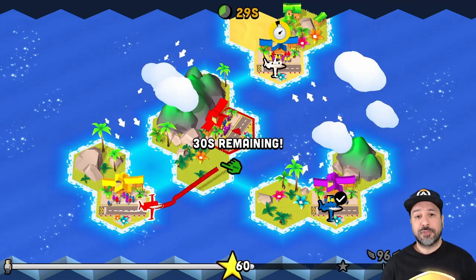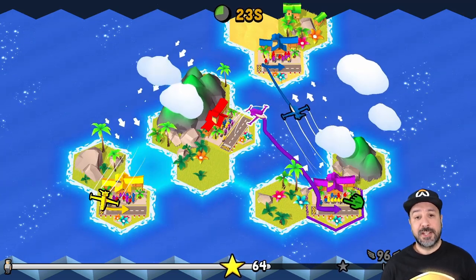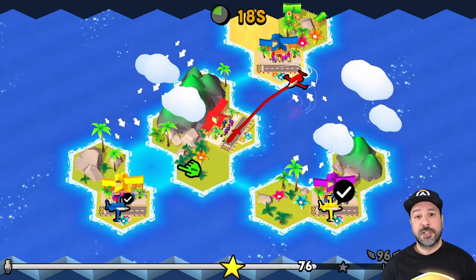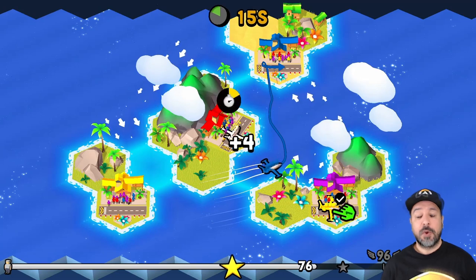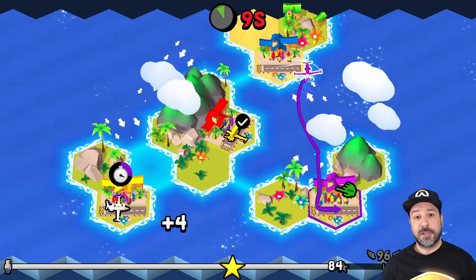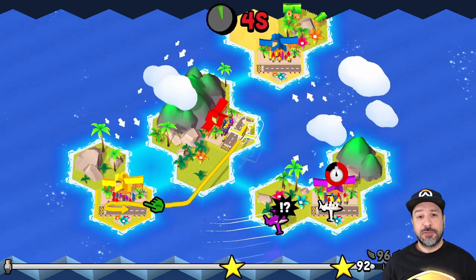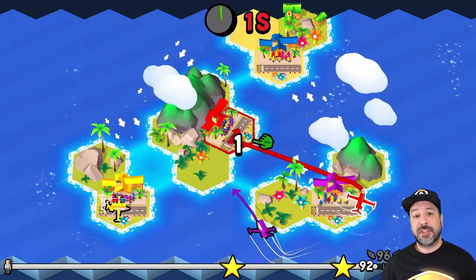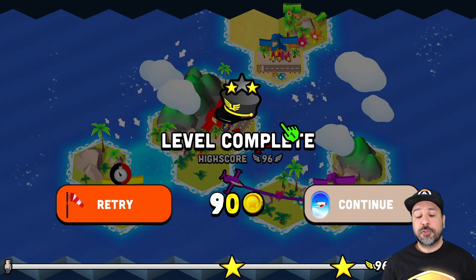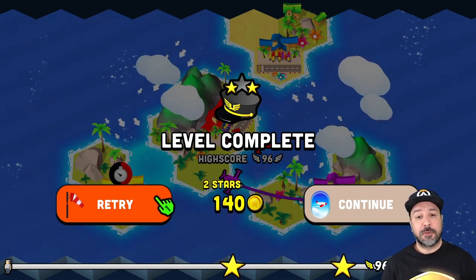This adds an extra layer of strategy because you'll rarely use the exact same plane for every stage. Stages with fewer airports of each color suit slower but higher-volume planes, while stages with more airports suit faster, lower-volume planes. Towards the midpoint of the game you may even need to grind out a few levels to unlock better planes before attempting the harder stages, since the later plane section is better suited to all stages than the earlier one.